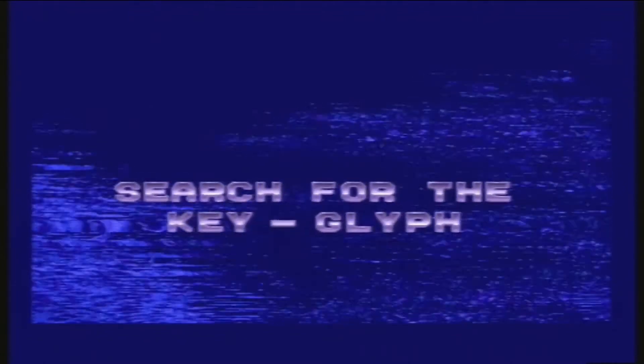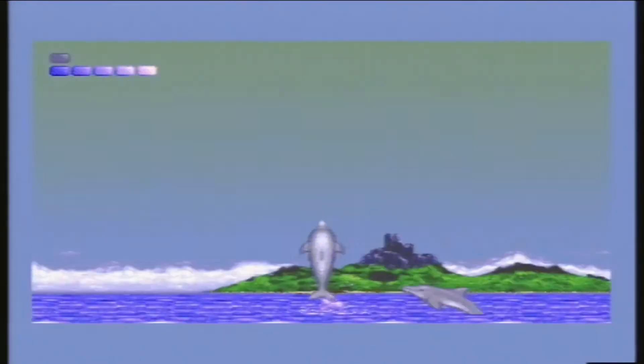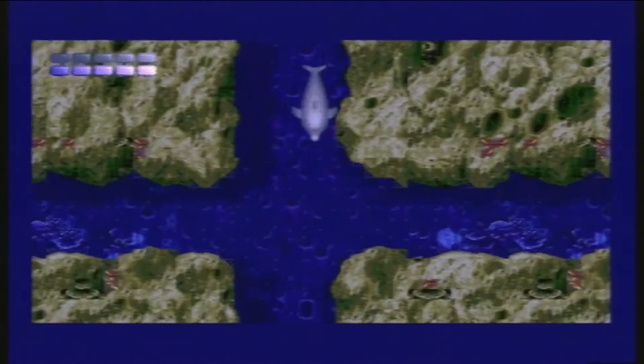I found this crystal thing that I can't go past, so I assume I need to unlock it. Ecco has two metres: one displays his health, and the other displays his air. You need to keep an eye on the air meter, otherwise your health will start to drain. To collect air, Ecco needs to jump out of the water, or find an air pocket if he's in a cave — except here, where there's a bloody beginner's trap!